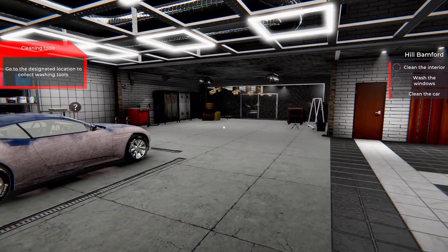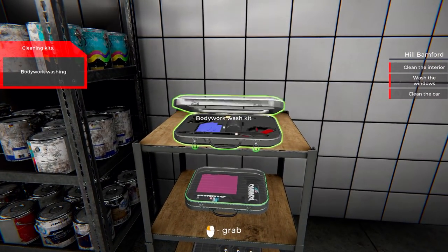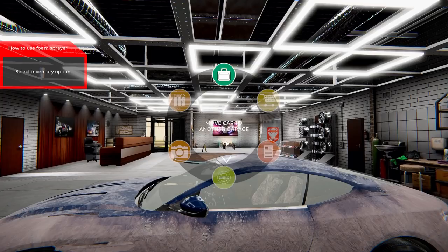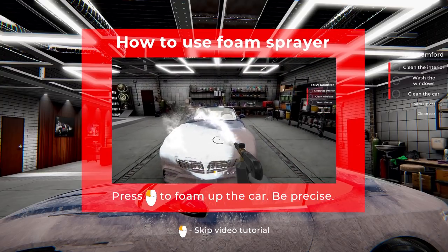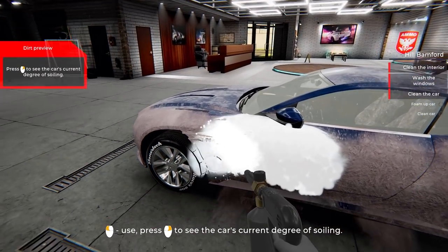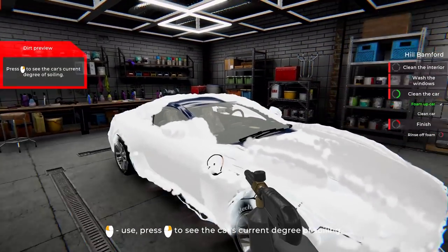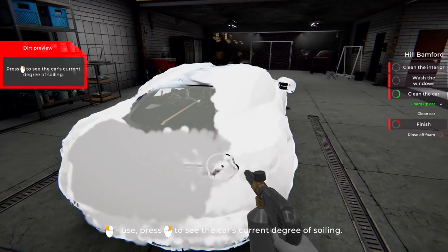Go to the designated location to collect washing tools — you got it. We got to go to this area, this area only. Select inventory option. Select foam sprayer. How to use the foam sprayer: point and shoot. Press foam to foam the car, be precise. So just get to the nasty bits. Waste not, want not. Foam up the car. Looks like we did it — it seems like we did it.